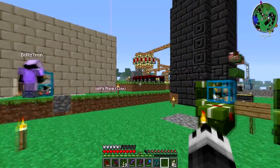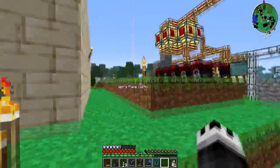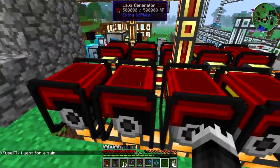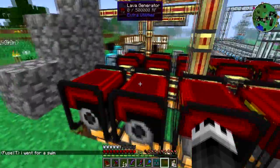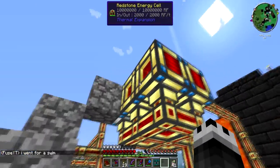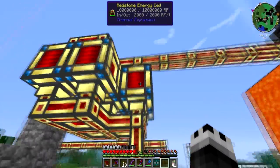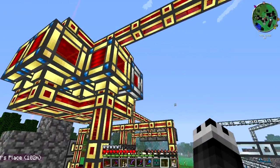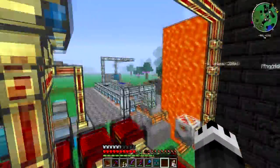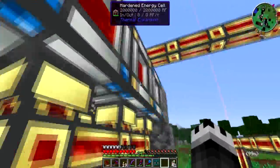As soon as we have at least 64 stacks of ender pearls, we are going to build ender generators. We're going to supplement these and upgrade these redstone energy cells — they're actually totally full — but we're going to upgrade these to Enderium. I haven't even upgraded that hardened energy one yet, I need to do that. I think there's another hardened energy over here — yeah, two more.